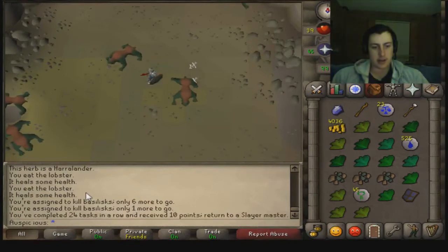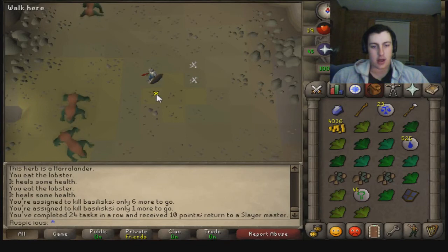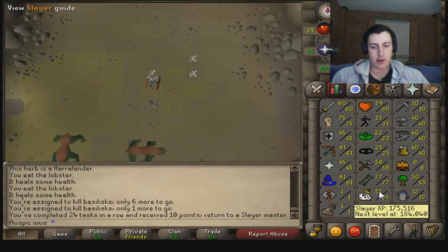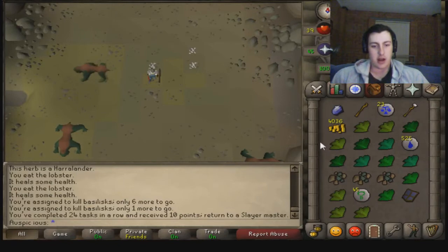24 tasks in a row, and another 10 points. Not far under 9k for 56 Slayer. I'll go and get another task and I'll join you back in a second.